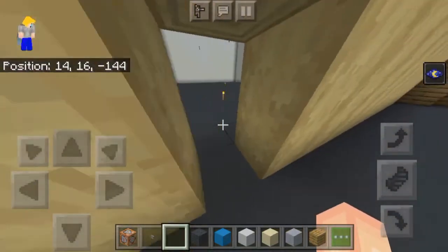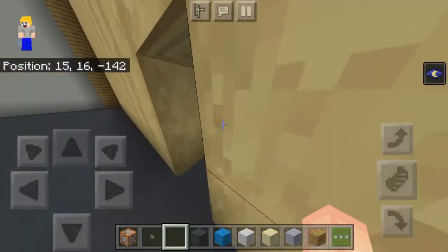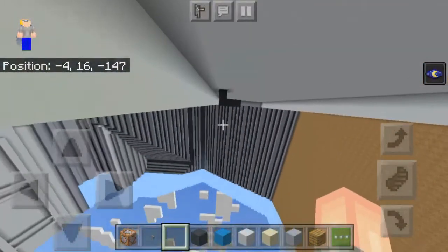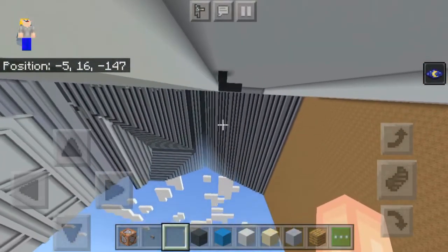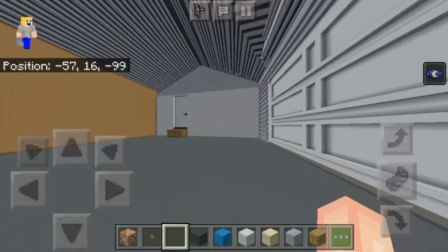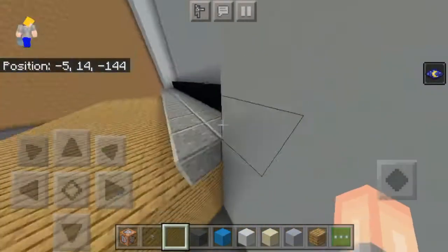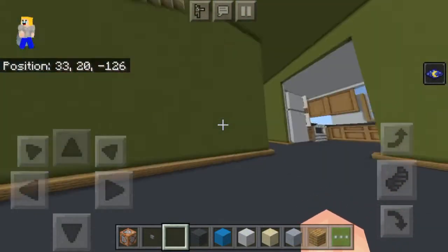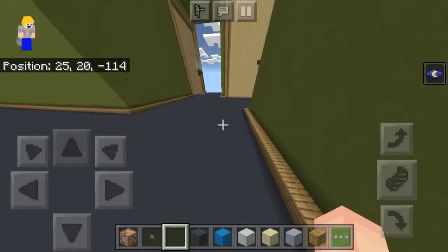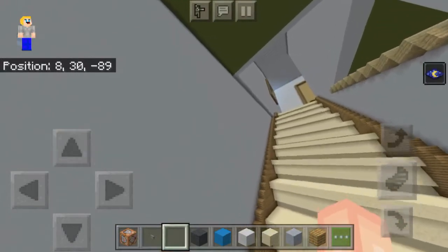There is a closet right here — I forgot to take the torches down, that was before I had night vision. Out here, I didn't do much with the garage because I didn't want to cover the whole roof again — that would take ages, and you can't use commands. Look, it's like a garage door — it seems like it can open. There's a little step right here that I built. But other than that, there's nothing in the garage. We're going to go back over here from that little garage space where the garage and the closet is.